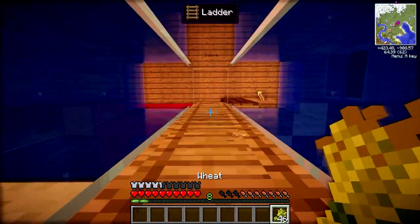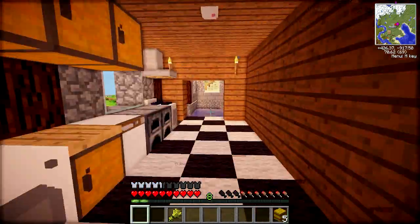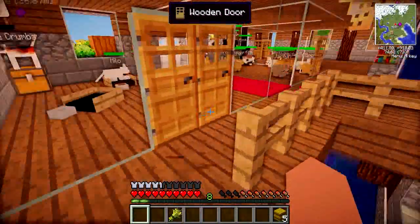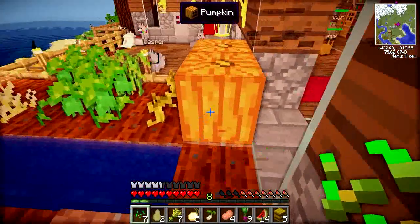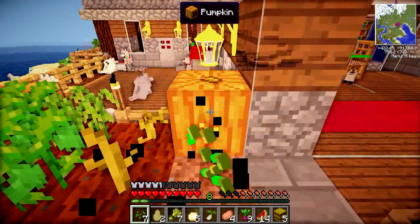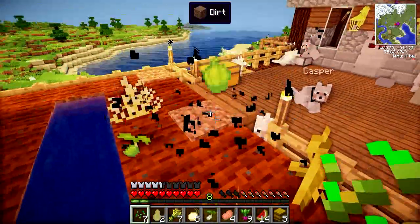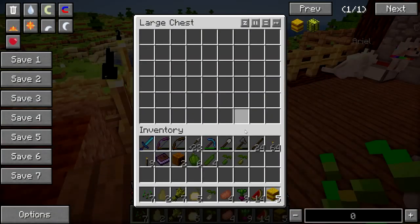We can also breed the animals with the leftover wheat, which we kind of need to do if we're going to have a really big farm. How many hay bales can we make? Maybe I was overestimating — we have ourselves five hay bales. I don't think that's going to be enough, but we can try it out. In a future episode we'll be able to do some cooking because I'm actually going to start using this farm since I haven't in a very long time.